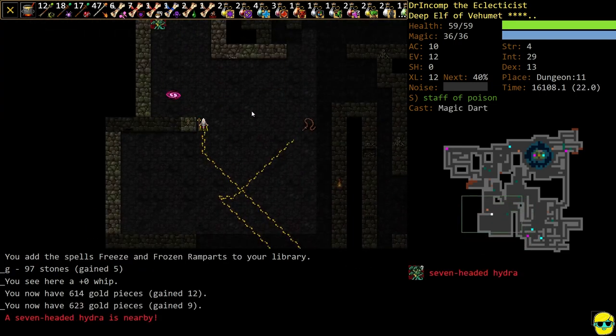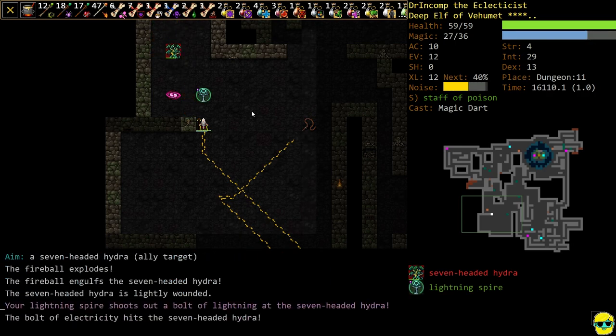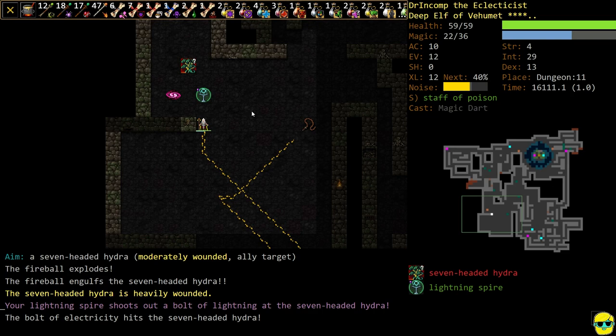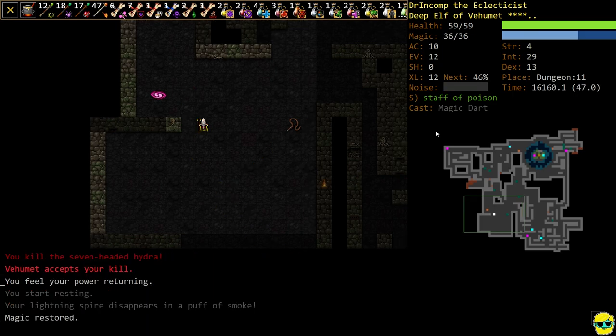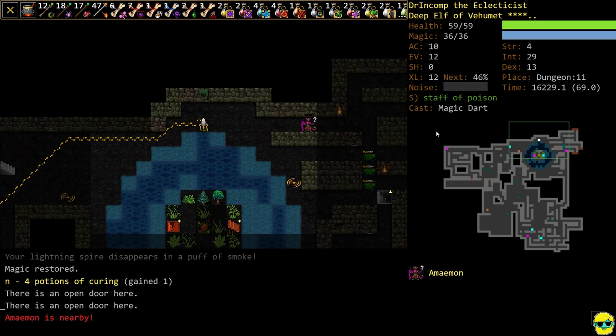Seven-headed hydra. In this case we're going to put up our Spire, and then just give this guy Fireball. The Lightning Spire will just periodically shoot lightning at the guy. There's also a good chance — you see how there's a question mark on the hydra? That's because he doesn't know who to attack, and he might go attack our Spire, which is beautiful. Just make sure you don't hit your Spire and you're good to go. The Spire is great for diversion and extra damage.